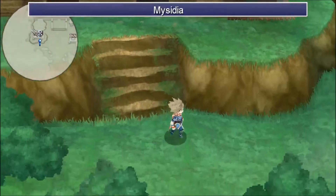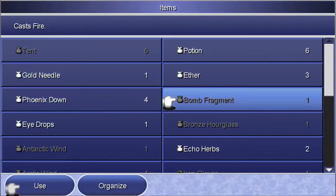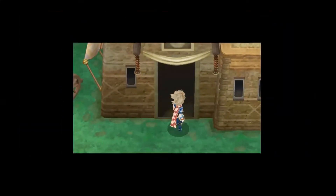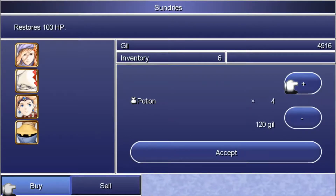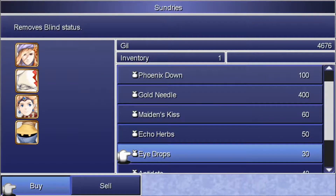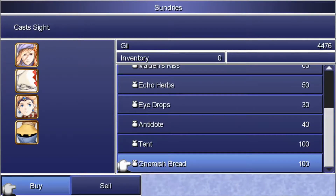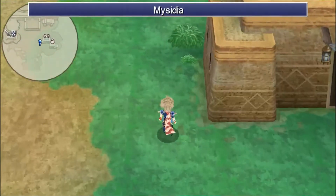So we're pretty much ready to go. Everyone's doing decent in terms of MP. How many Ethers do I have — three? Let's pick up some potions, round it up to ten. We've got enough Phoenix Downs. Golden Needle — just one or two, just in case. Echo Herbs are fine. Let me step outside to save. I really want to go to Mount Ordeals, which is to the east of here.